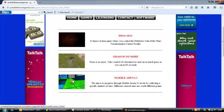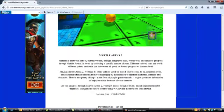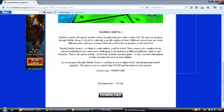Click on the small image and that will take you to the download page where you've got a big image from the game, a description for the game and a download button for the game. Let's download this — save — and this is the file you'll download: MarbleArena2.exe. It's an executable file and like every game on PortableFreewareGames.com, it doesn't have to be installed to run.